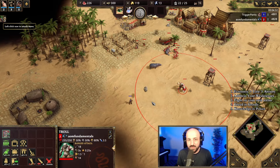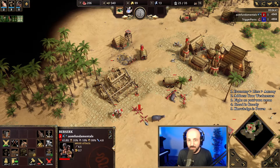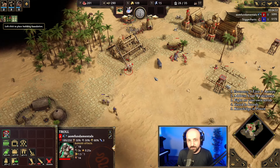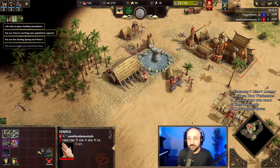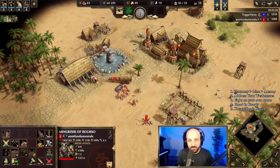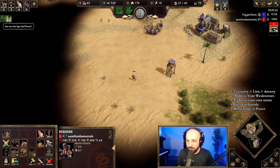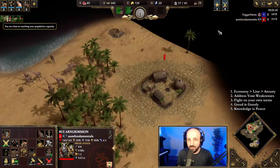I still don't know what my opponent's doing, and that's causing me a lot of grief. So I'm going to send my berserk into his base to see if he's going for a town center. Because I don't know, I'm going to cover all my angles and build everything under the sun. I'm also going to get a healing spring down, and send our berserk in to spy. The spy reveals he's got a lot of villagers on gold — not sure what that means, but we'll just keep building units.